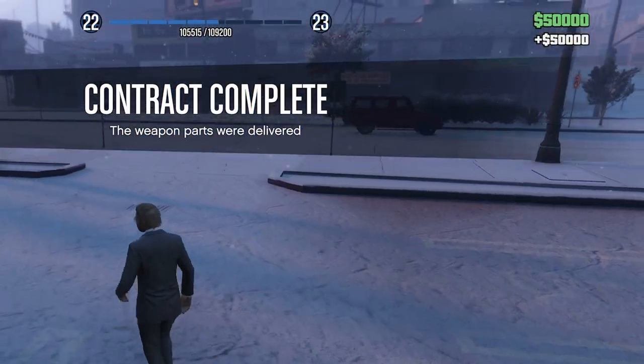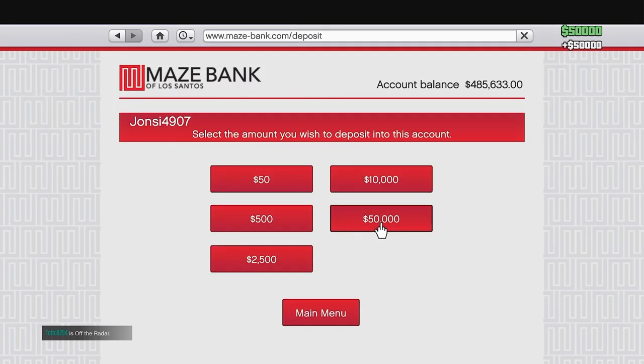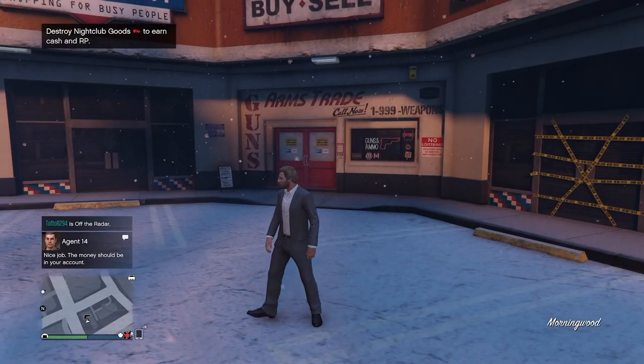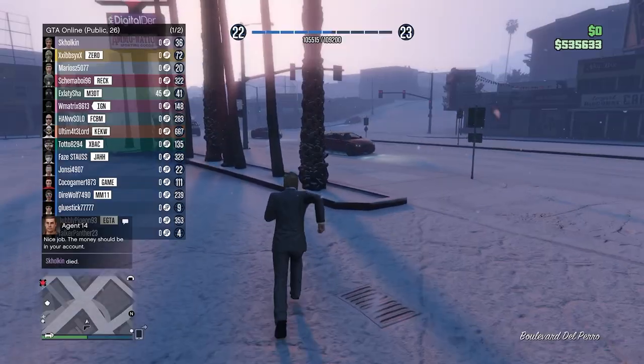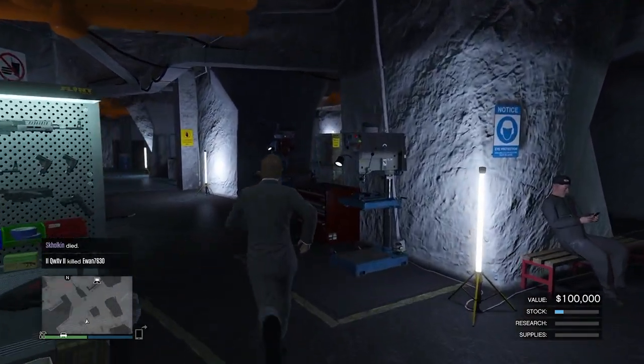$50,000. Let's just put that in the bank instantly — we don't want to lose that. We should now be at around $535,000. Selling the bunker for $315,000 would put us at $800,000-something, so we would be very close to being able to buy the MC. Let's get over to the bunker and sell it now.